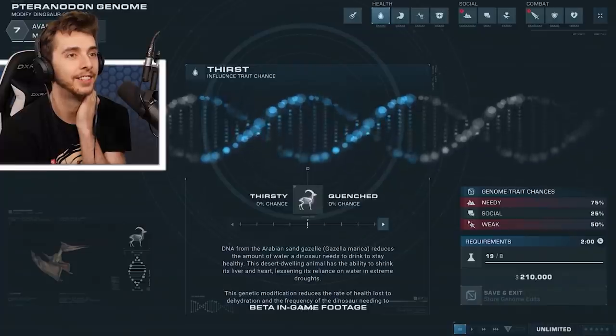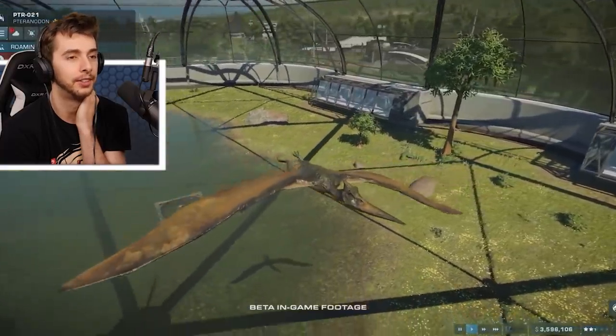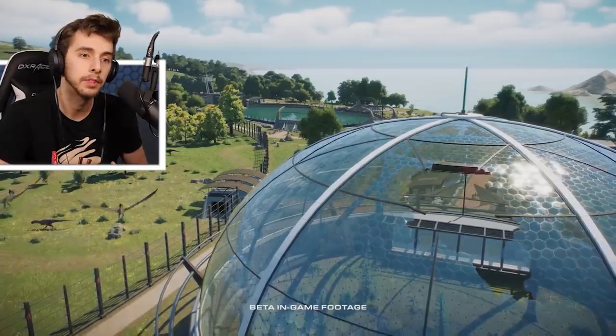Oh, there's like drones! Oh, Tapejara! Land, marine and flying reptiles can now be released from their own bespoke hatchery and can be changed at the genome level to improve their traits, such as resistance to disease and guest appeal. The interior of the aviaries can be tailored to the flying reptiles' needs in the same way it is done for land dinosaurs. Players will need to be careful as unhappy flying reptiles like Pteranodon and Dimorphodon can break out from these enclosures.